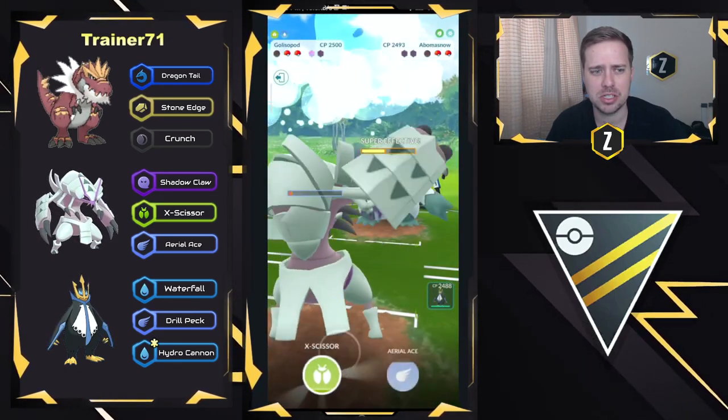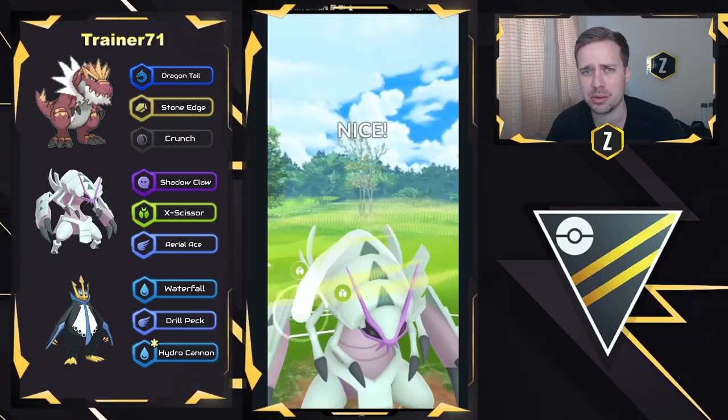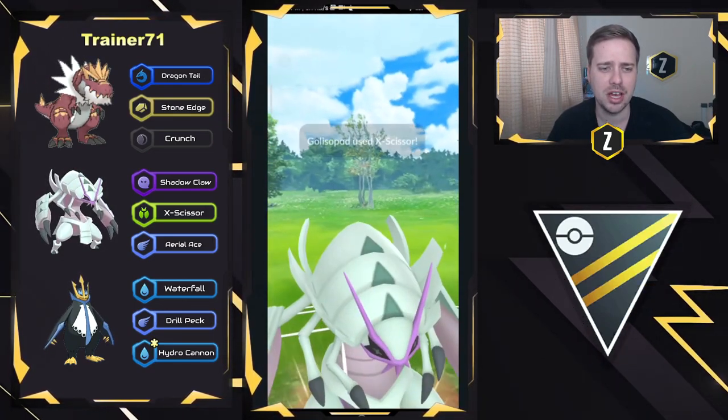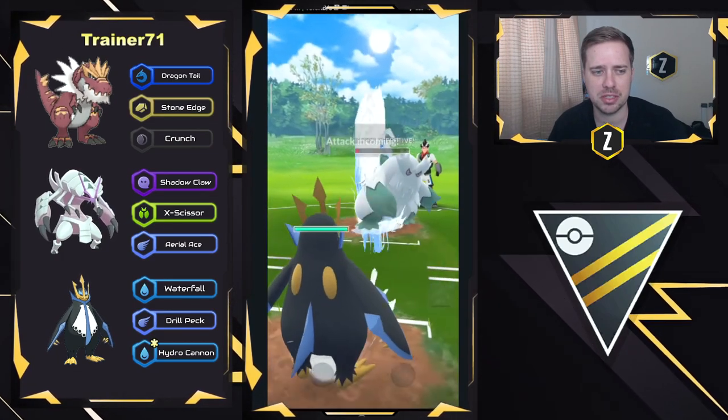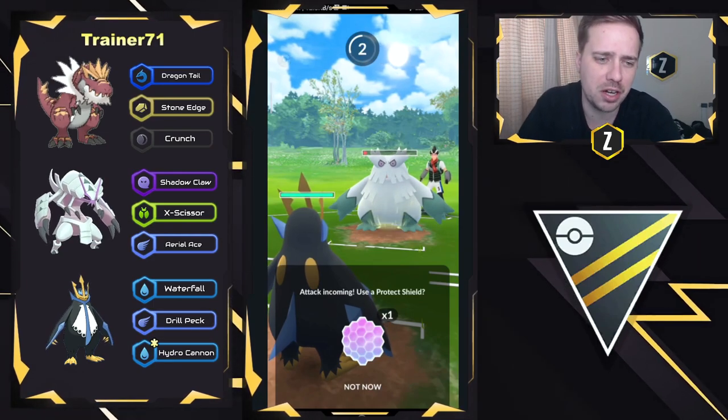Two shields are gone, so it does land. They go ahead and go for a third one, which is really nice. Empoleon should be able to close this game out by coming in and farming down. They do swap to Empoleon and Waterfall down — that's looking to be a good first game, very well played.